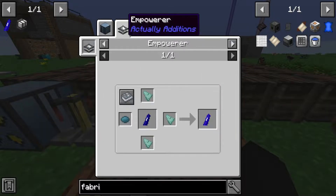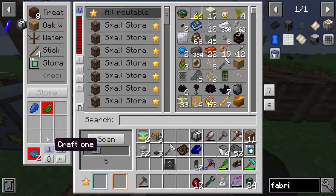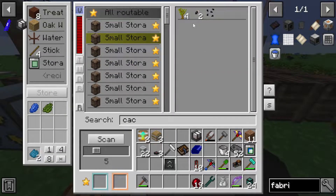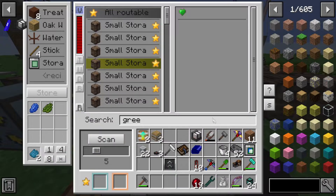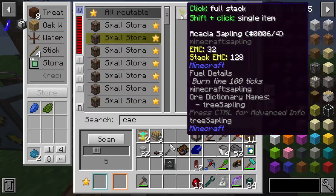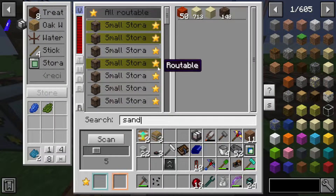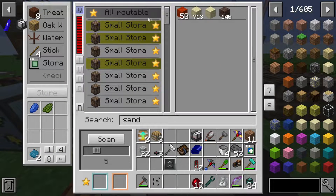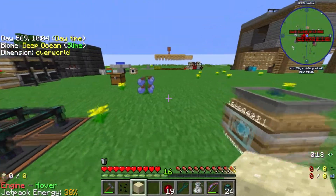The sequential fabricator needs cyan dye, which is gonna need some cactus green. We don't have any green. We don't have any cactus. Do we have snad in the pack? We do not. We have one cactus seed. This might take a hot minute.